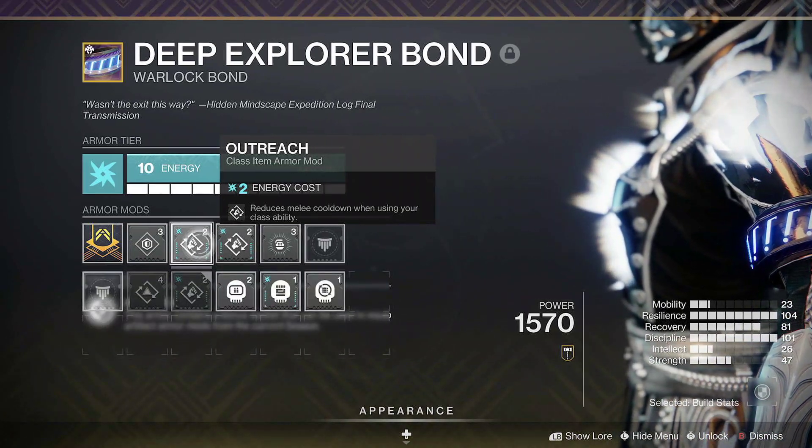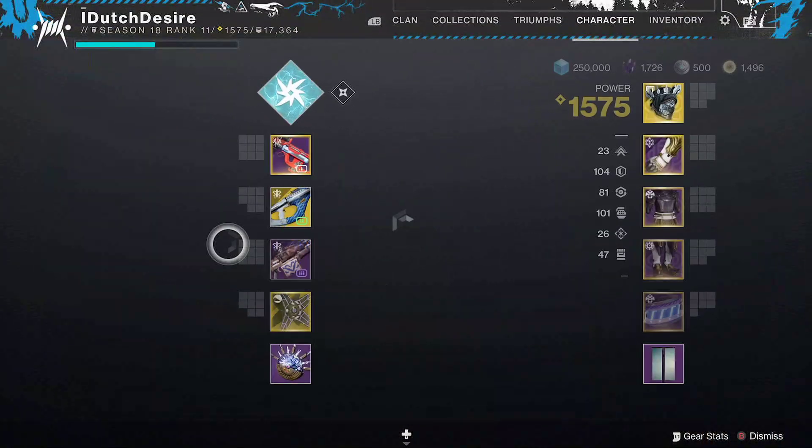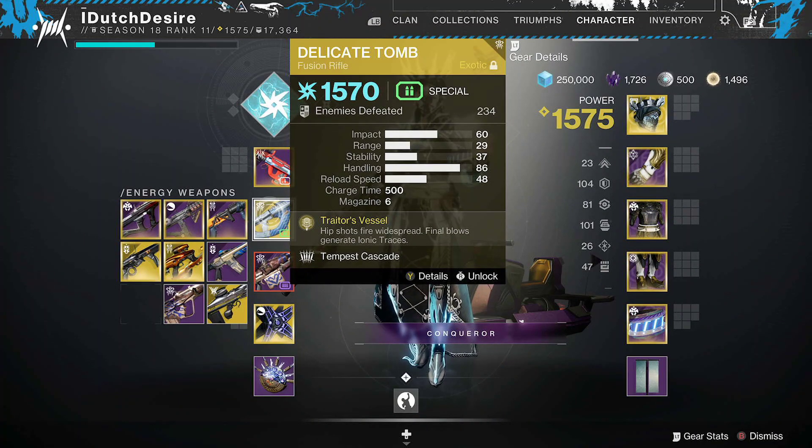When we place down our rift, we'll get increased melee energy back. The exotic we're using is the Delicate Tomb, which you can claim right off the bat from the season pass.